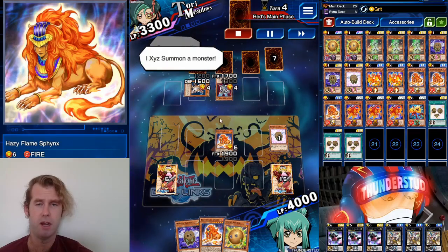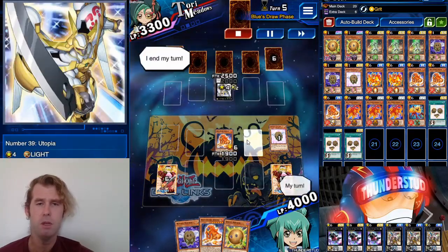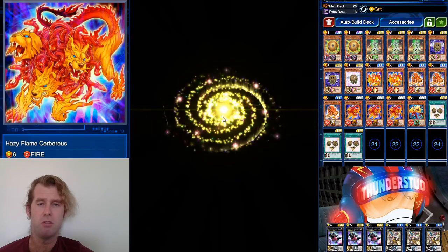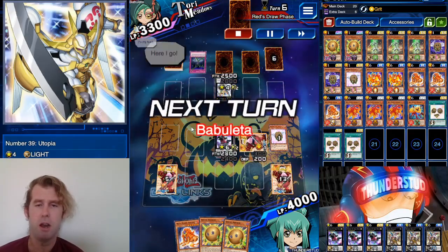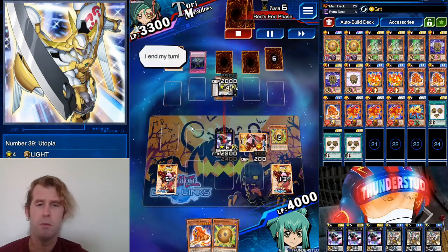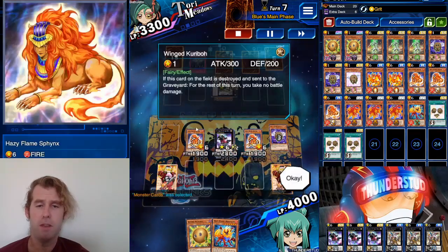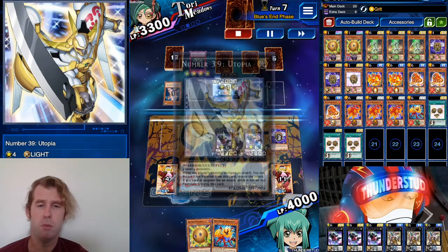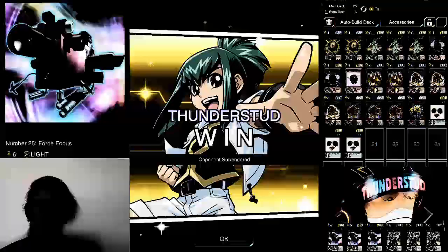He goes to Altair — remember, whatever Altair summons can't swing the turn it's summoned unless it's a Tellarknight — so he brings out Utopia but realizes he can't swing. We use our Hazy Flame effect, bring out Cerberus, that's going to be our Force Focus. We XYZ into Force Focus and swing into Utopia. He has Fiendish Chain on Force Focus — that's fine because he still can't get over it even with his Overlay Gain, actually Overlay Gain does throw him over by 100. So we hit him with the Sphere Kuriboh; still in trouble but we have tribute fodder for our next Sphinx. We go into another Force Focus, swing again, but Utopia stops us. He's still hit by Fiendish Chain, top decks, and eventually scoops.